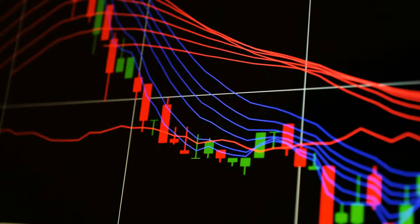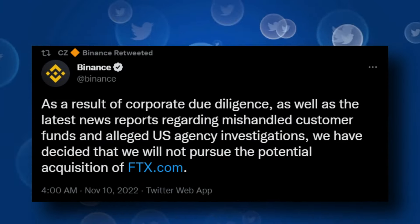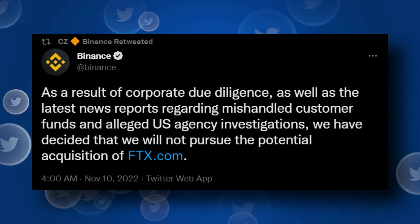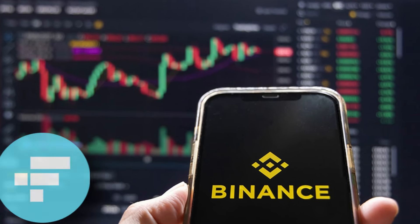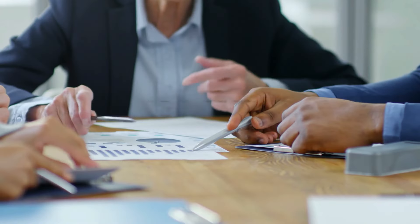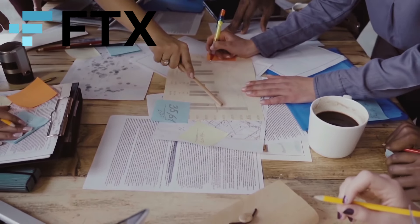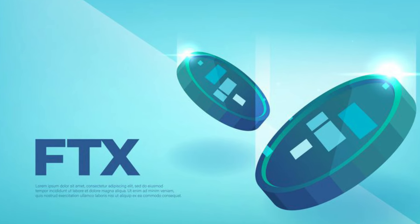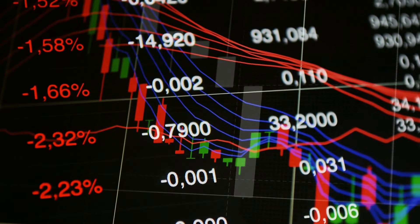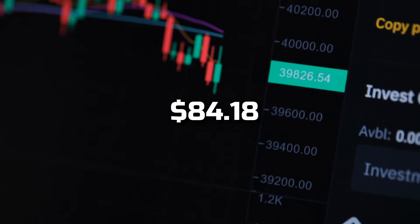The price of the FTX token has declined by 3 percent in the past 24 hours following Binance's announcement that it would liquidate its holdings in the token. Binance's decision comes after a leaked report suggested that the exchange utility token comprises nearly 40 percent of the assets of Alameda Research, a trading firm closely tied to FTX. FTT is down 12 percent in the past week and 73 percent down from its all-time high of $84.18, set last September.